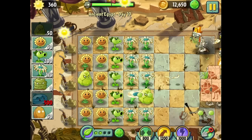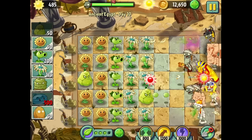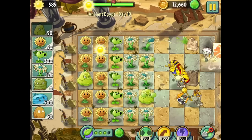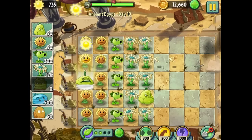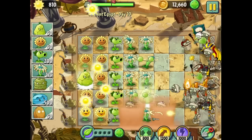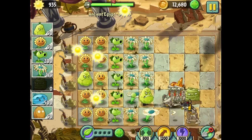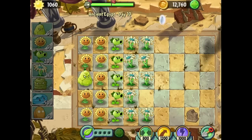Grave buster time. I want to use the squash now. Got him, got him, and he returns home. Let's give these guys some plant food — here we go. They take out a bunch of things and then return. And the squash activated on his own because a zombie got too close. There we go — completed the stage just fine with the squash, with a thousand sun left over.